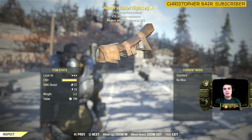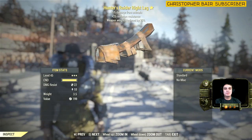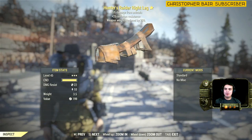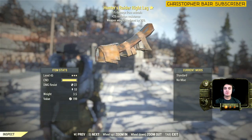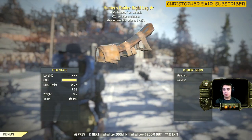Hey, what up Zclan and everybody else! Welcome to my 3-star legendary find Fallout 76 video. In today's video we're looking at the Hunters Raider right leg, which gives you 3 stats: minus 15% damage from animals, plus 25 radiation resistance, and weapon weights reduced by 20%. Well, that's pretty cool!